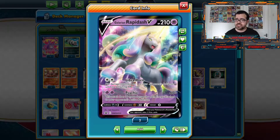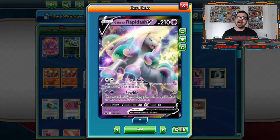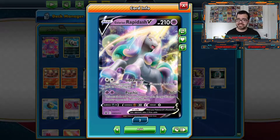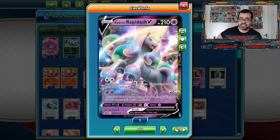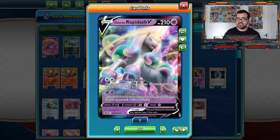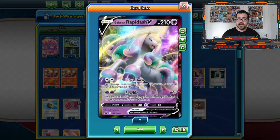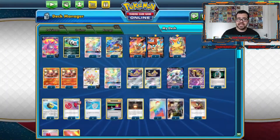Why is that good? Well, it basically brings all the tag teams down to 100 HP, and with Victini VMAX only hitting for 100 damage as its base damage unless your opponent's Pokemon is a V, you don't really have a lot of attacking options outside of the Reshizard and the Heatran.